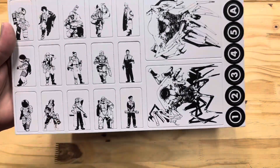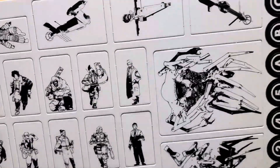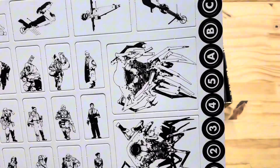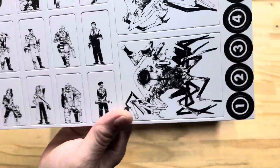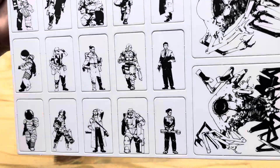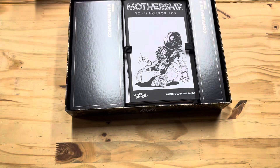Then we've got some punch cards. We don't really have minis — it's much easier to draw stuff. We've got some ships at the top, some monstrosities, some counters that look like player characters. Those are pretty cool.